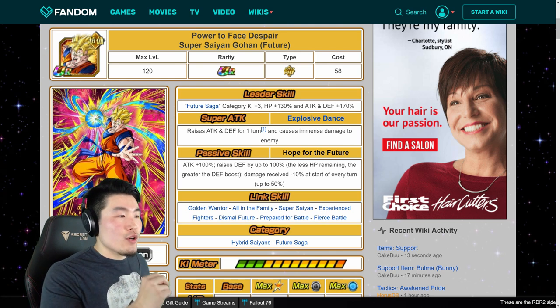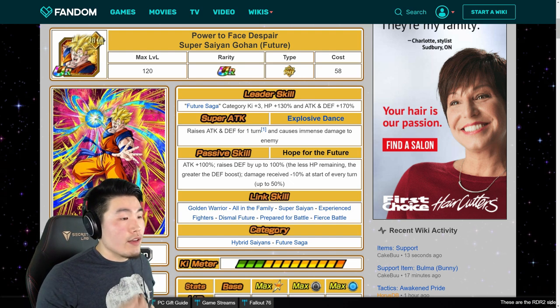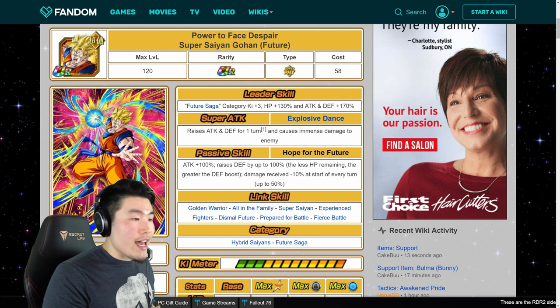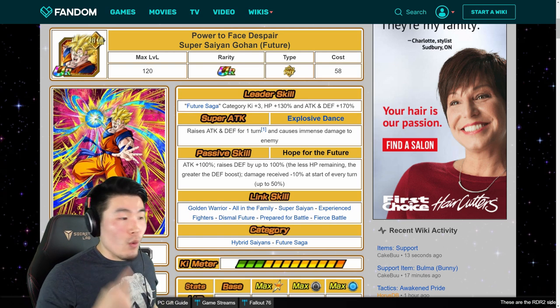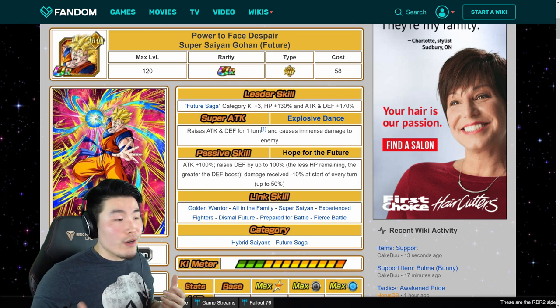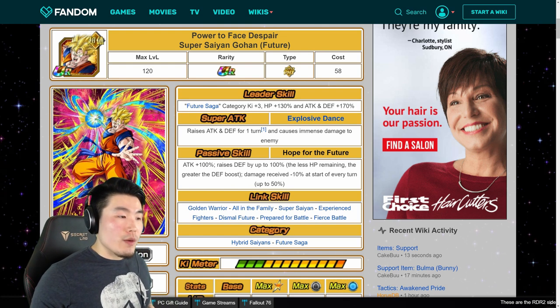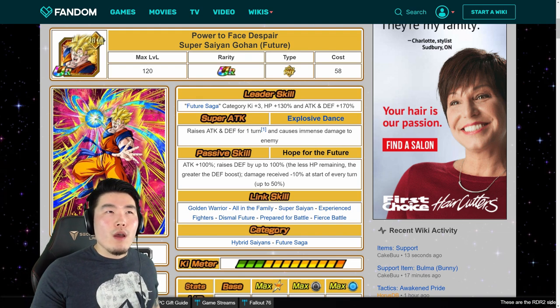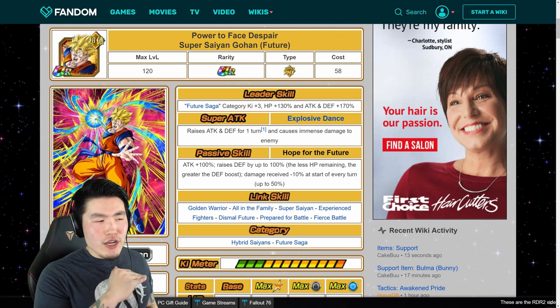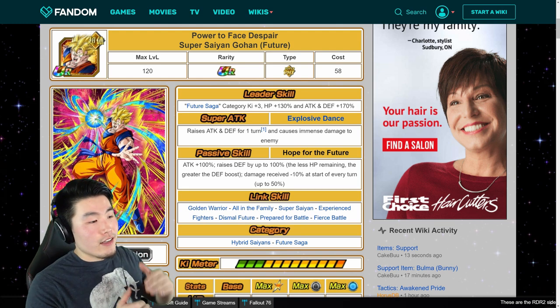Physical Super Saiyan Future Gohan's leader skill is Future Saga category Ki +3, HP +130%, attack and defense +170% — excellent. His super attack is Explosive Dance, which raises attack and defense for 1 turn by 30% and causes immense damage to the enemy. His passive, Hope for the Future, gives attack +100% and raises defense by up to 100% as well — the less HP remaining, the greater the defense boost.